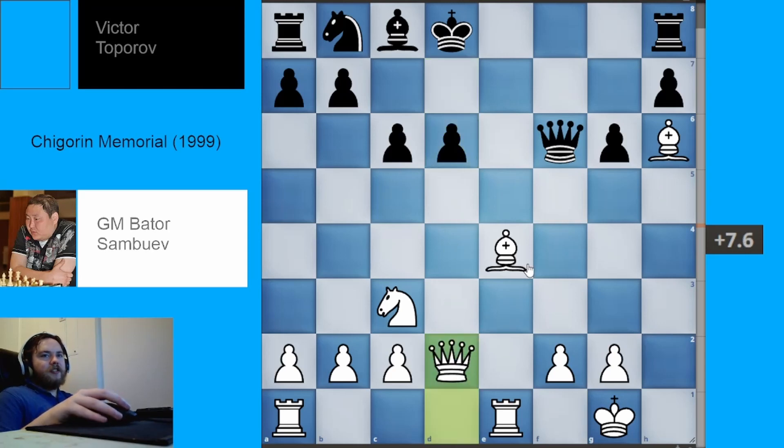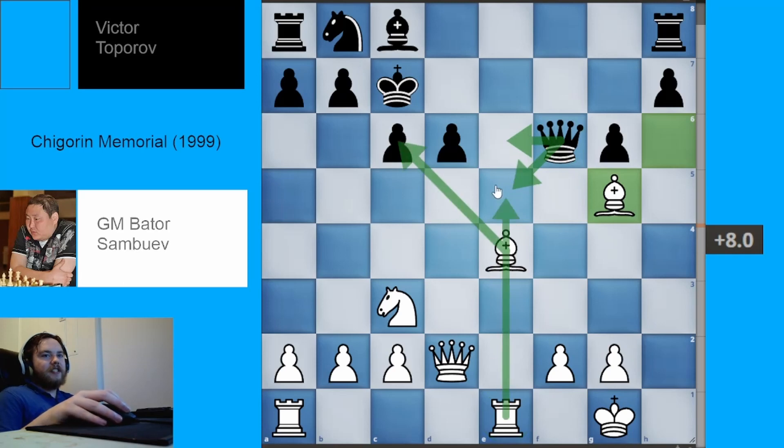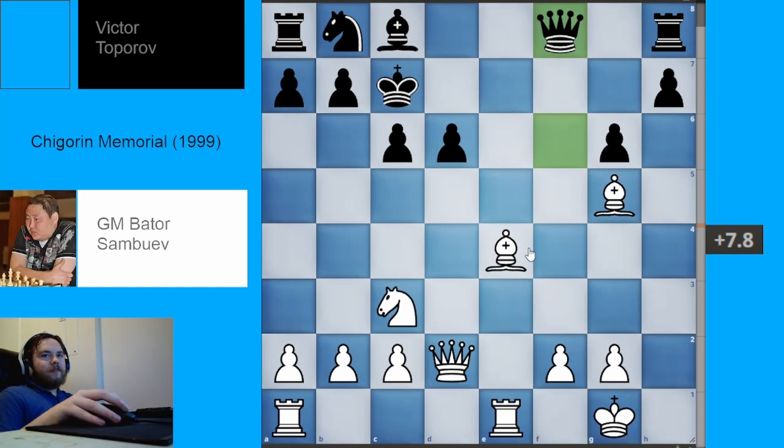White plays queen to D2, developing yet another piece and threatening to pin black's queen to the king. Black plays king to C7, getting to a safer square. White plays bishop to G5 anyway, which not only improves the bishop's position but forces the queen to a more passive square. The queen can't go to a square on the E file because of discoveries from the rook. White plays bishop to F3, blocking the queen's line of sight on the pawn and allowing the rook to come to E7.